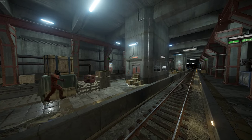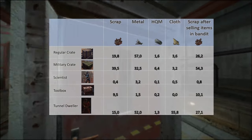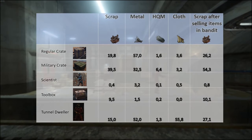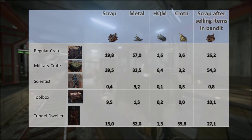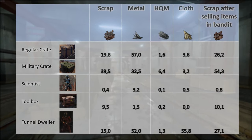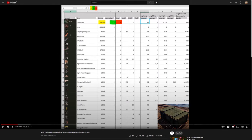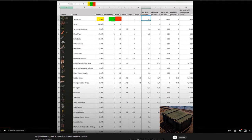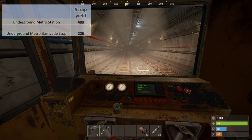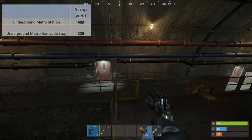Based on my calculations, I have estimated what is the scrap worth of a single crate and tunnel dweller body. Here you can see how much they are worth on average after recycling and also selling items on Bandit. Important to note is that tunnel dwellers also give 55.8 cloth on average, which is probably the best way of getting cloth apart from growing hemp. If you are curious how I came down to these numbers, you can check my previous video on blue card monuments.